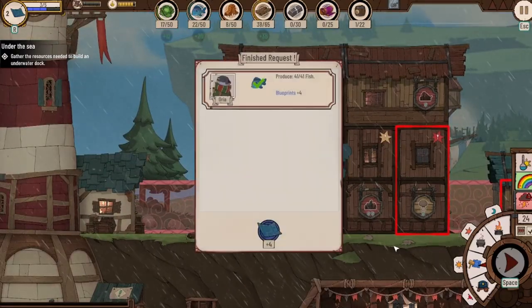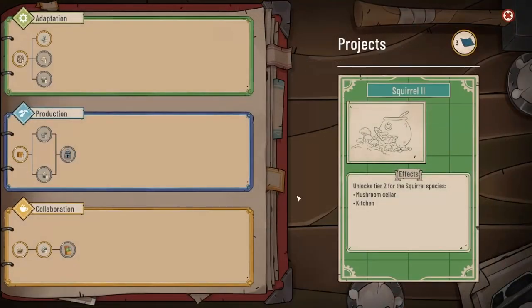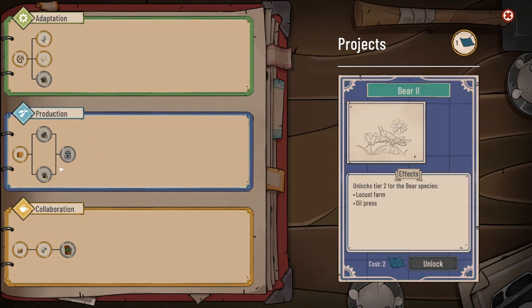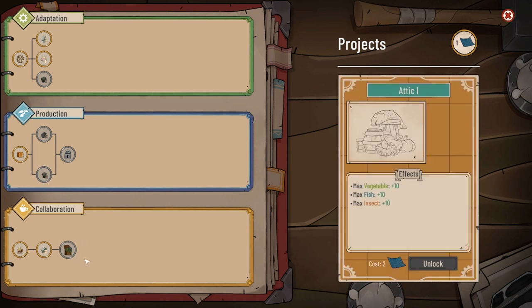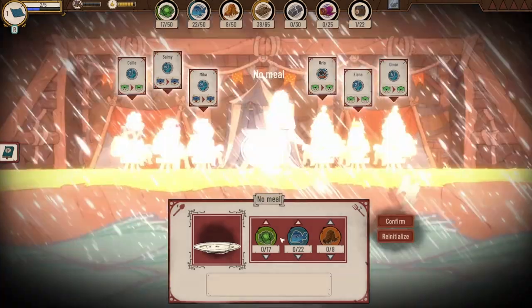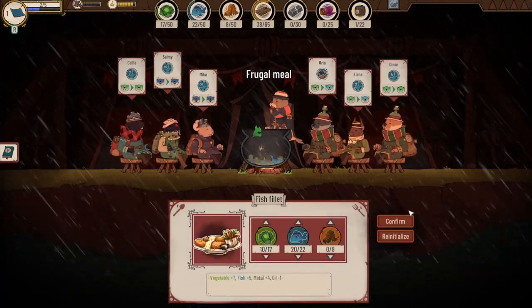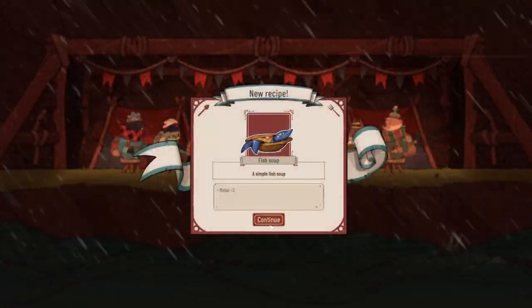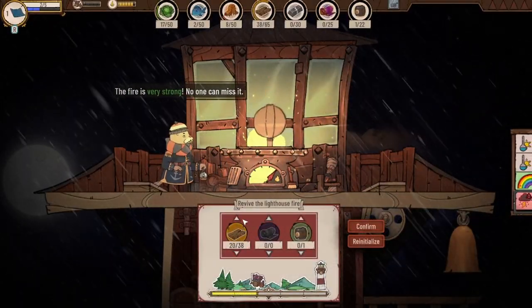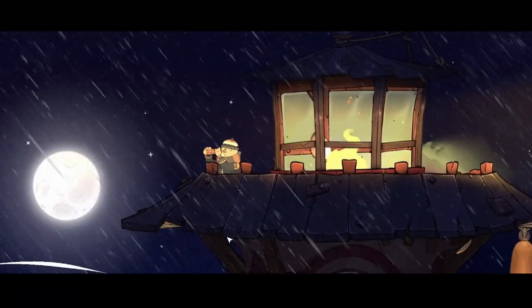We at least got the blueprints for the fish thing, that's good. Let's do more of the weather forecast. An attic could be cool eventually. We've got two things that are going to be destroyed — it is what it is. Let's just do fish soup. People are feeling all right. We'll use as much wood as we can. The tidal wave destroys the mushroom cellar and the dorm. Not great, not great.